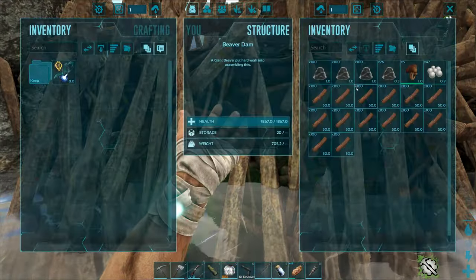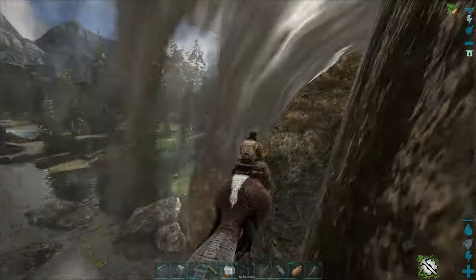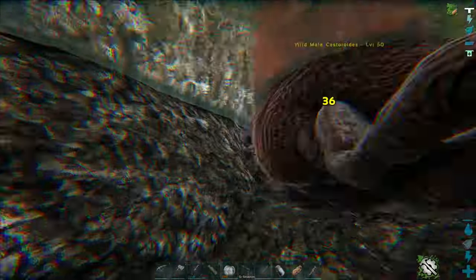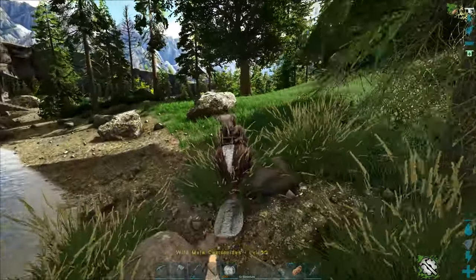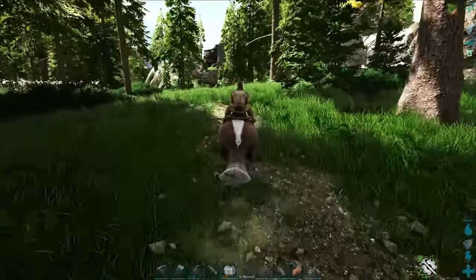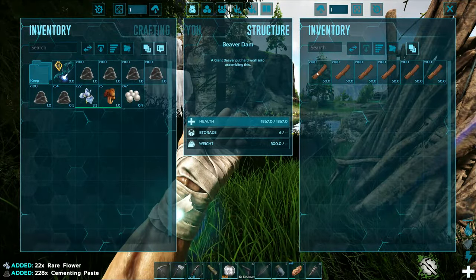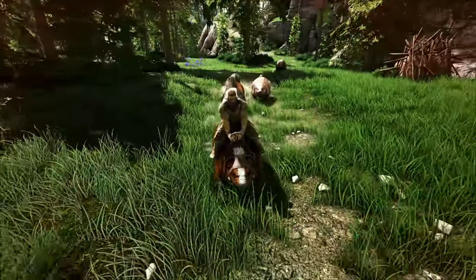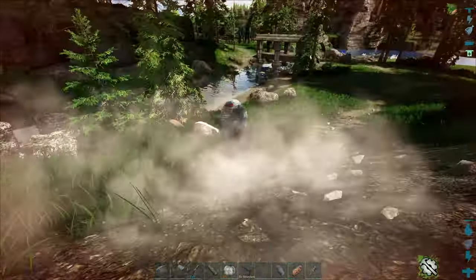That's where we got the pearls from — totally forgot. We fell off, that's fine. We need to work on your swimming, buddy. The other beaver dam is right by a tree — totally missed it. We'll head back to base and drag these guys into the trap. It's fine, we'll keep running — it's only three beavers. I should have destroyed the beaver dam so it respawns. We'll get it later.